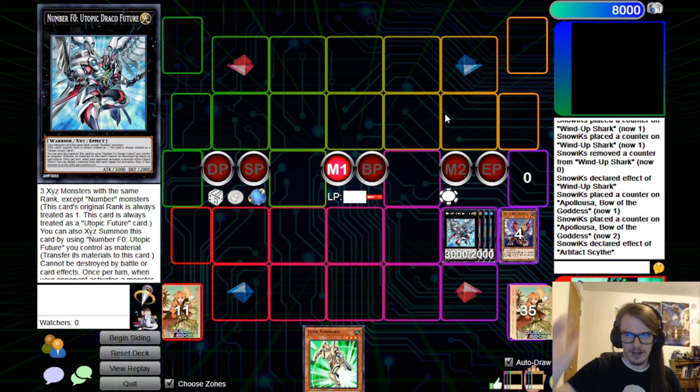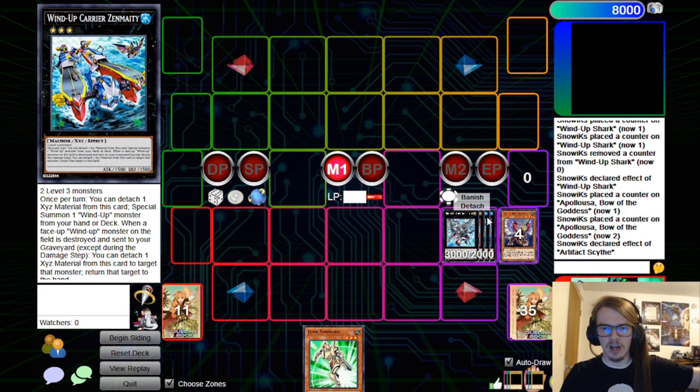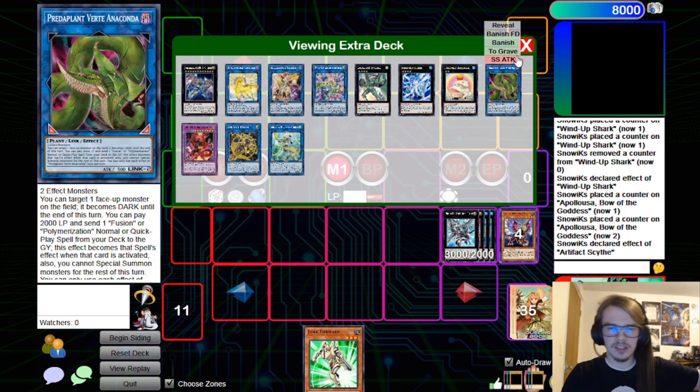You can decide whether to go for Utopic Draco or DPE, but honestly it's just better to link these off and keep the access to Emerald if you need to. DPE dumping the materials from Fusion Destiny — specifically Dasher and Disk Commander — makes things very nice, because you can bring back the DPE and normally get the Special Summon off Dasher as well.